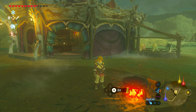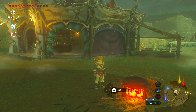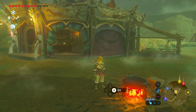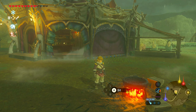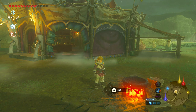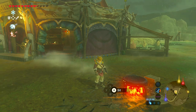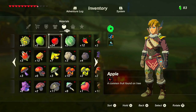With cooking, there are multiple categories to get certain dishes. They range from hearty, energizing, enduring, fireproof, chilling, spicy, electro, hasty, sneaky, mighty, and tough. Each one has its own bonus — for instance, a chilly dish resists heat, mighty increases attack, tough increases defense, sneaky increases stealthiness, and hasty increases movement speed.